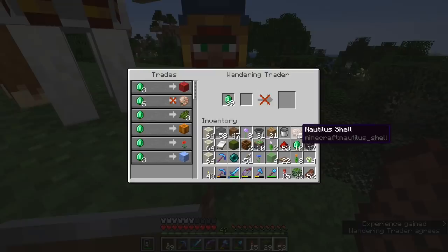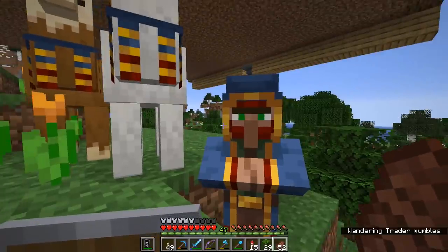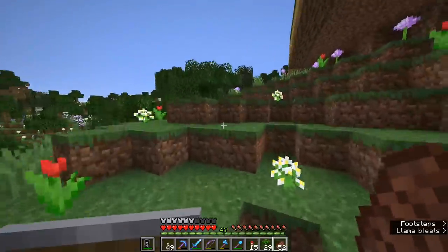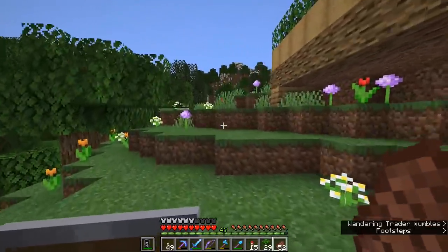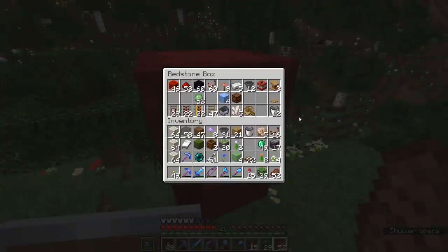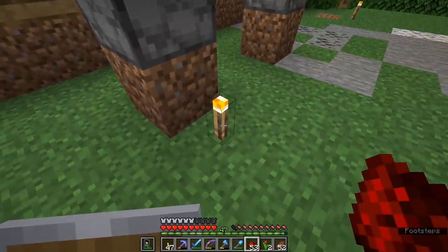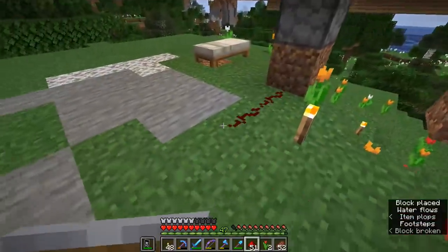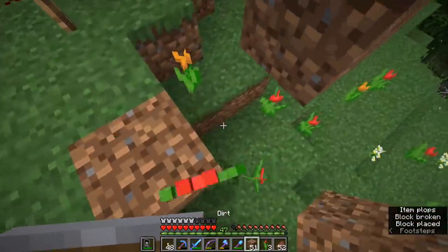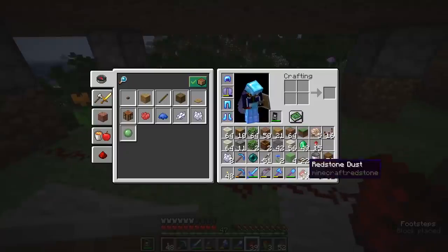We got five — five is the maximum we got there. That's a shame, I was hoping we could get all eight, but at least we got some extra nautilus shells. That might well be the only worthwhile trade the wandering trader has as far as I'm concerned, because nautilus shells are a bit of a pain to get without AFK fishing, which I don't do very often. So, worth it.